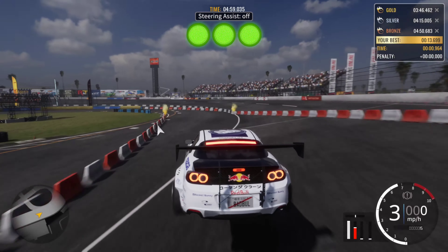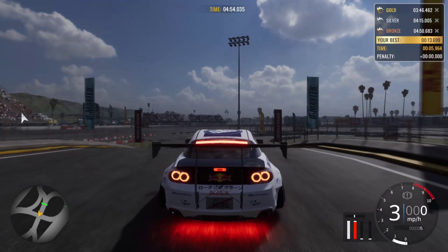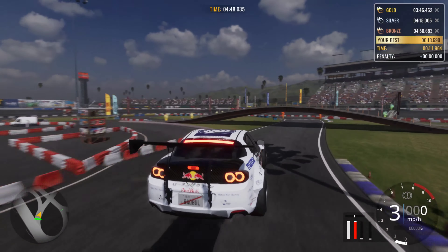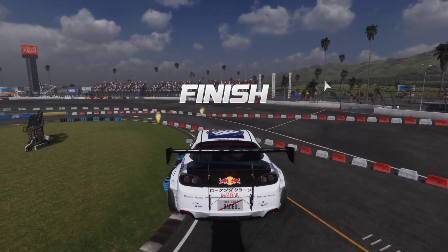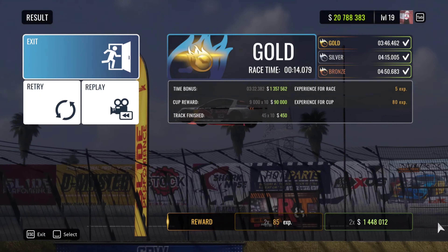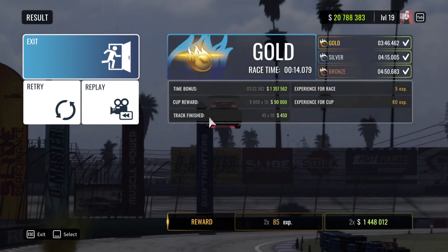The key is to keep the car low to the ground so you can pass through the checkpoints as fast as possible. Here you see me going through all these checkpoints as smoothly and as low as I can, so I won't get any missed checkpoints. Cross the finish line and — boom — 14 seconds. Look at my payout: almost 1.5 million, all within 14 seconds.